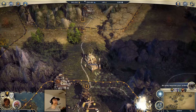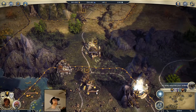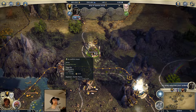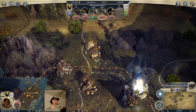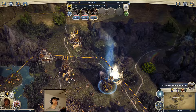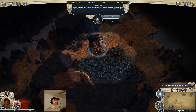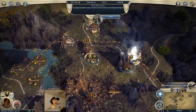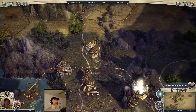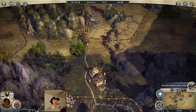I'm going to bring in this cannon and this engineer. I also want both of those knights. I want to pop these guys underground to make sure nothing's sneaking up on me. So let's see - a cannon, two knights, one engineer, and both flame tanks. Let's take another look at what's actually in there.